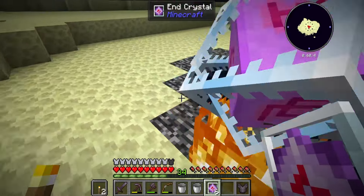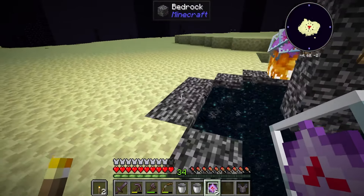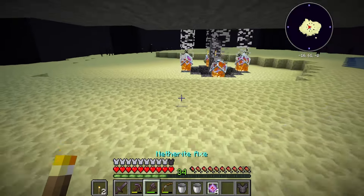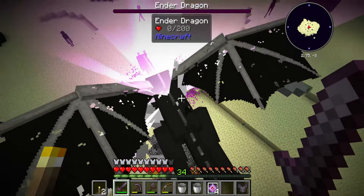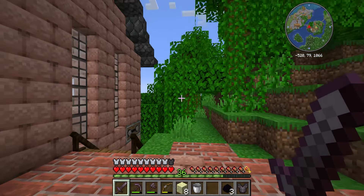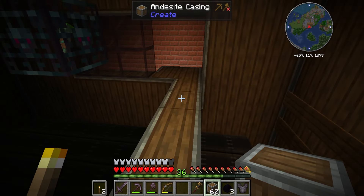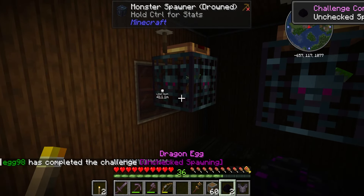All right, let's do this. If I think back to the first dragon fight, we should be smashing through these as if it's nothing. That is one, two, three dragons on the board and three dragon eggs in my inventory. Back at the farm, we can click on the spawners with the dragon egg and it should now start spawning mobs. It seems to be doing okay for now.